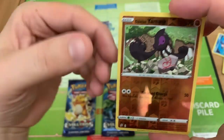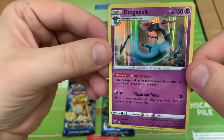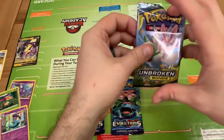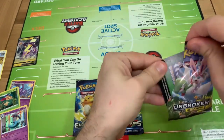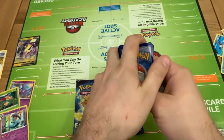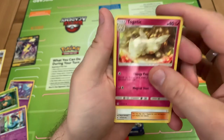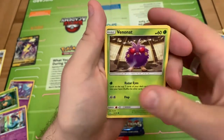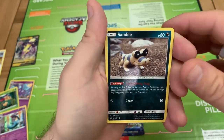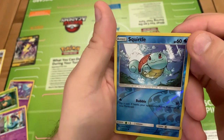Our Acuda. A Galarian Yamask that we saw earlier but in a Reverse Holo. And our Rare — Dragapult! Oh, nice card. Nice holo. The last of our newer packs — there's a Pokemon there. I think that will actually end up in a sleeve because I quite like that one.